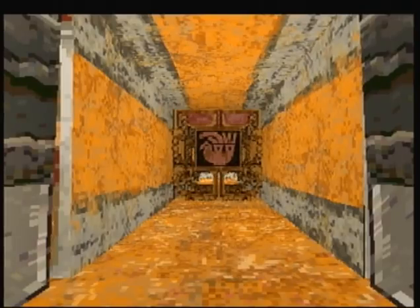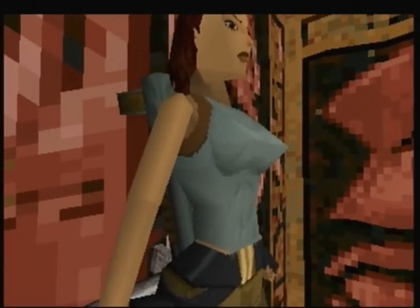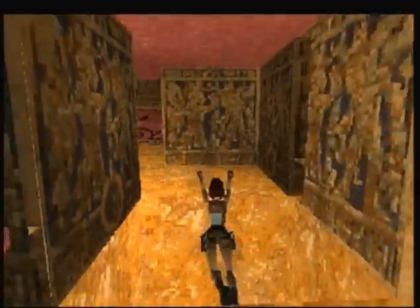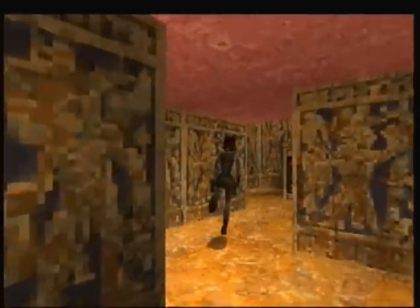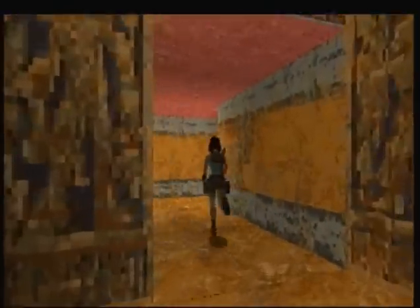We have to raise — is it three doors, I think? Lara always gets angry when I do that. Yeah, there are spikes down there. Don't we just love the classic Lara spike death? Maybe we'll get to experience it at some point — who knows? The more difficult the game gets.